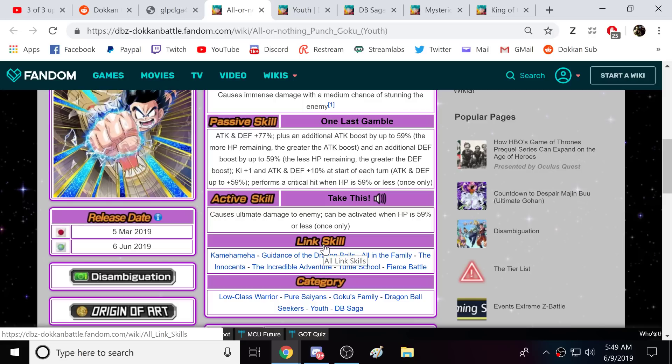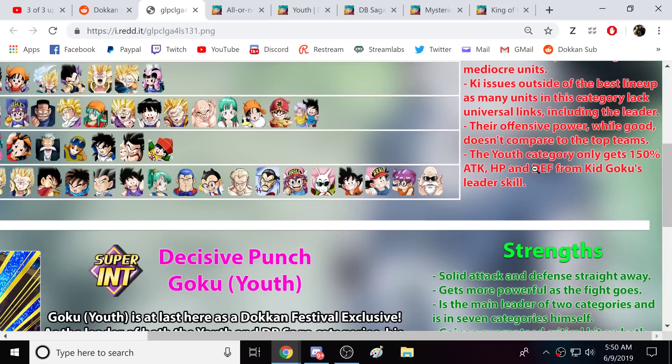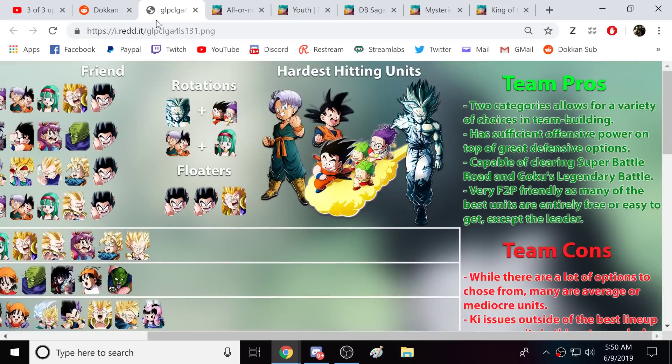We haven't really gotten a ton of new cards for this team recently. We got LR Kid Goku, Arale, Roshi, Demon King Piccolo when they first came out, but it needs more. This team definitely needs some work done on it. All the pros and cons — very good job by Prism Azure. That was a good read; I actually did really like that.